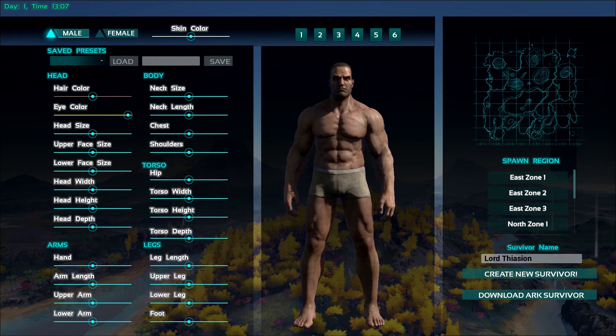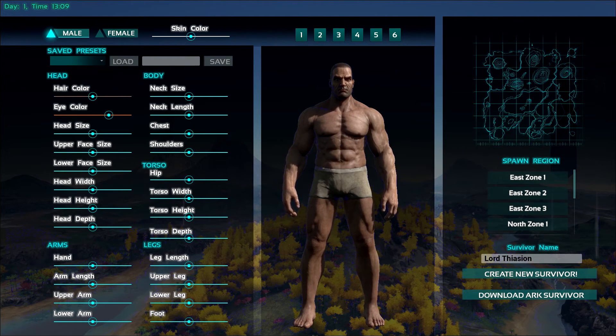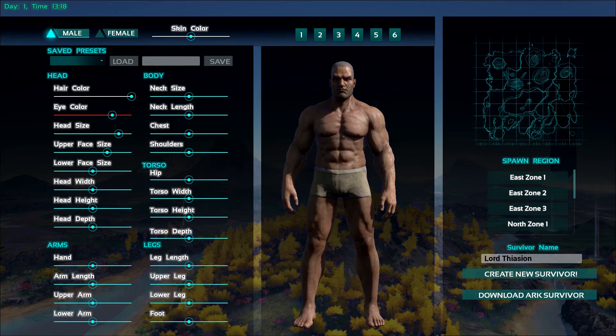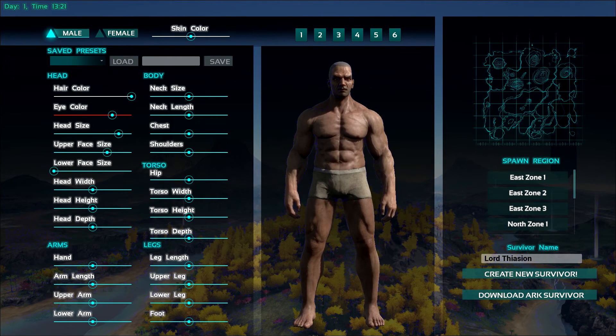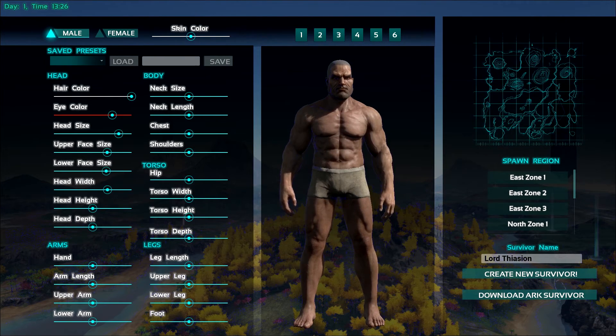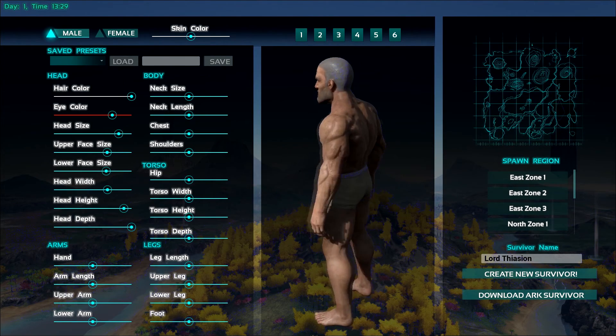We're gonna make ourselves a nice bright red hair color. What do we want? White, because it's creepy like that. And we have a big head — yes, we have a big head. Give him some decent sized brows there. Huge chin? No, I'm just kidding, that's just ugly as hell. Hey, looks like Mr. Bean.